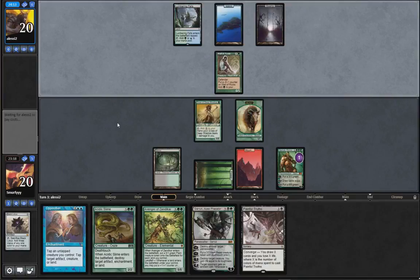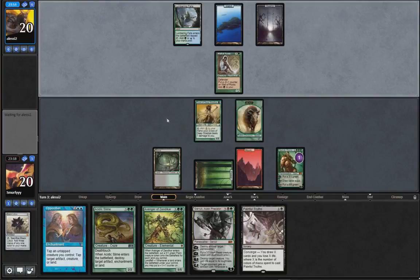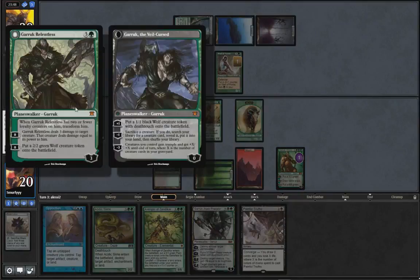Okay so they're on Sultai. I think the turn 2 Garruk was pretty ridiculous. Obviously Black Force is just stupid when you play it on turn 2. I think it was better to play the Garruk than hold off for anything else just because we didn't have any land drops. Oh they have a Garruk of their own? Sure, that's fine.